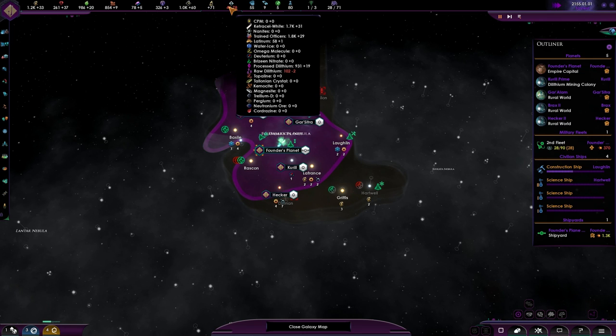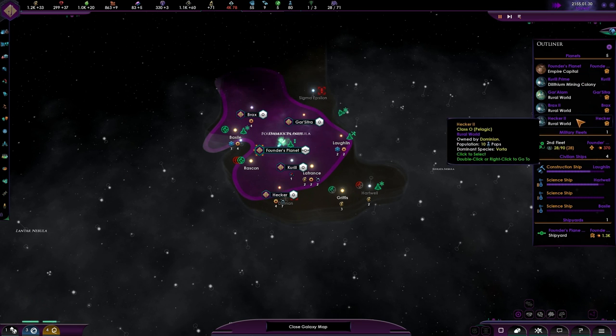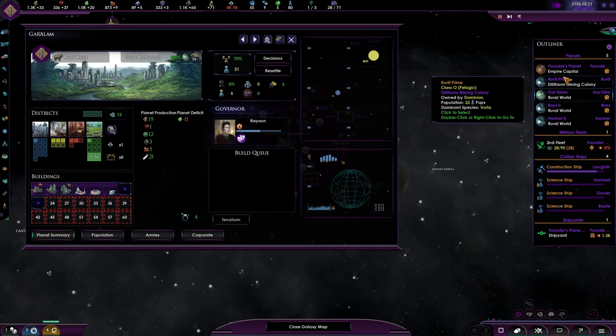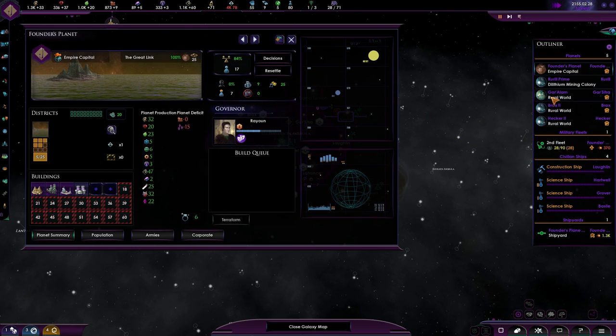We have a bit of a negative situation over here. As you can see, our raw Dilithium has been on the decline. Not quite sure where it goes. I know it's negative 15 and there's only 12 being produced.